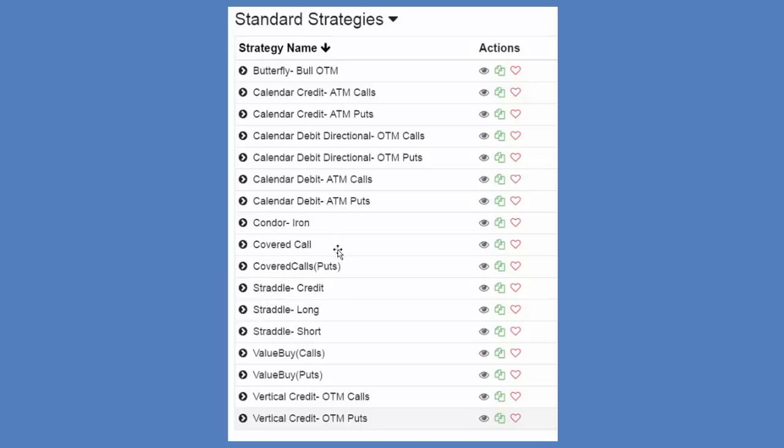System strategies are ones that are more tailored — they're custom by me and include a lot of the time warp stuff. All of these are included with the basic subscription, so you can scan for all of those. You can be as specific with any of these strategies as you want, or as broad as you want.